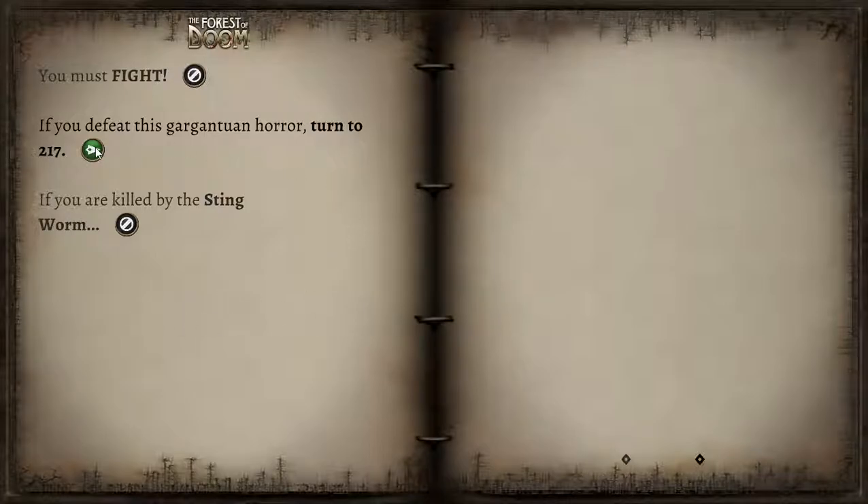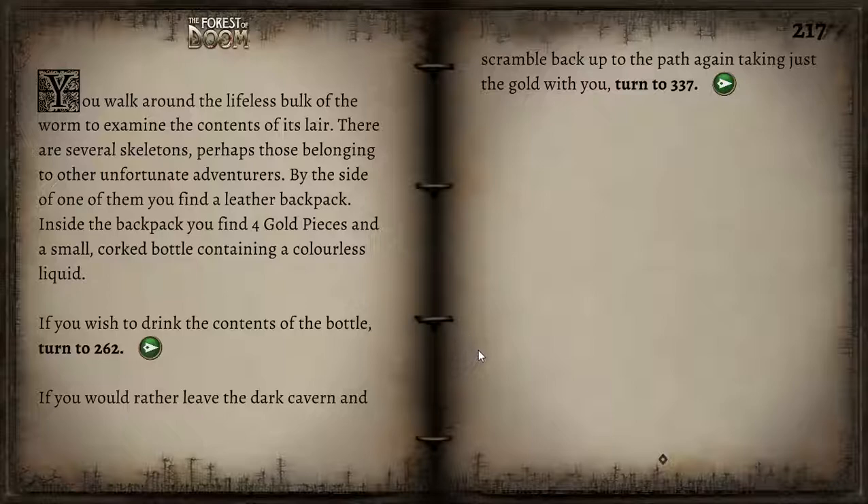If you defeat this gargantuan horror — we absolutely did, even though its illustration wasn't showing. You walk around the lifeless bulk of the worm to examine the contents of its lair. There are several skeletons — perhaps belonging to other unfortunate adventurers. By the side of one of them, you find a leather backpack containing four gold pieces and a small corked bottle with a colourless liquid. We could drink the contents of the bottle, or leave.